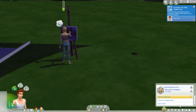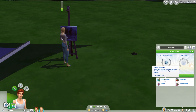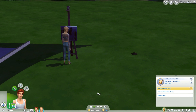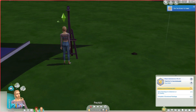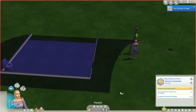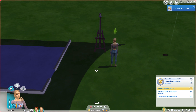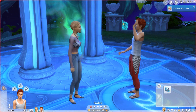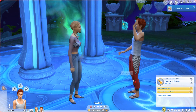Speaking of Felix, his traits are genius, loves the outdoors, bookworm, and quick learner from choosing a knowledge aspiration - spellcraft and sorcery. So we're going to sell the collector item and now we have a thousand simoleons, which we needed. There's a thunderstorm, but because we can, we're going to travel since we have enough money. We're going to take them to Glimmerbrook where she's going to go to the Realm of Magic and become a spellcaster.